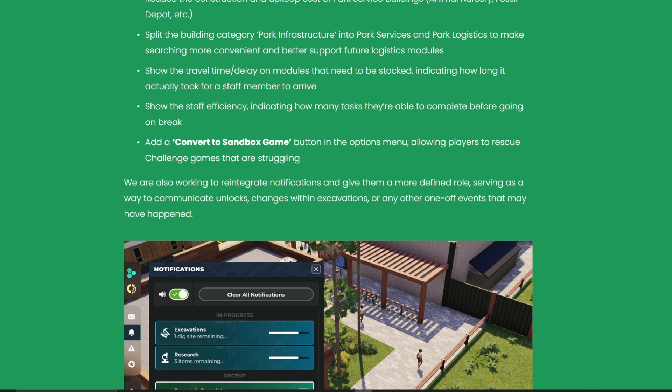Show the travel time delay on modules that need to be stocked, indicating how long it'll actually take for staff members to arrive — this is a massive game changer for me. I had an issue when there was no stock in the ice cream shop and I sent a logistics person to restock it, but it was taking forever. A cooldown indicator will really help, and also lets you know if you need to move your loading bay closer to reduce travel times.